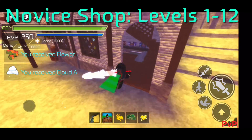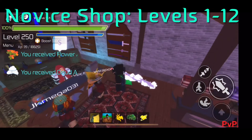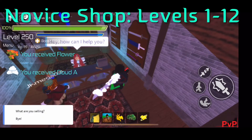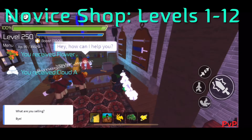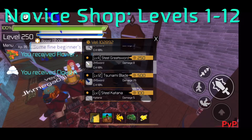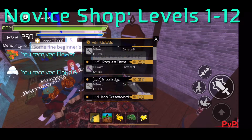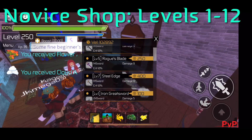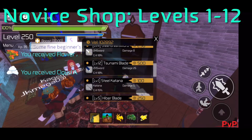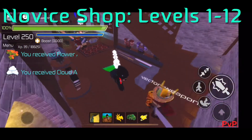I recommend going to the Novice shop once you start leveling up. In the Novice shop weapon merchant, they have different types of blades at different levels suited to your level investment. Choose whichever weapon type you prefer — longsword, rapier, katana, or greatsword — depending on your level and which simple blades you use. Always check your stats: weapon damage and how much defense you have.